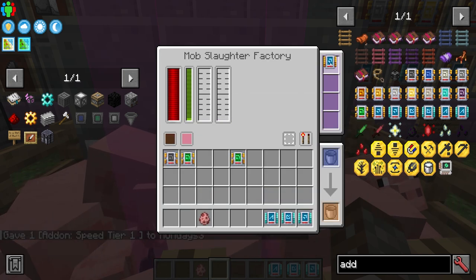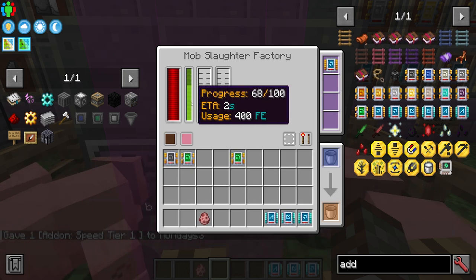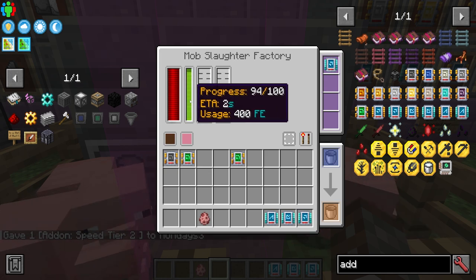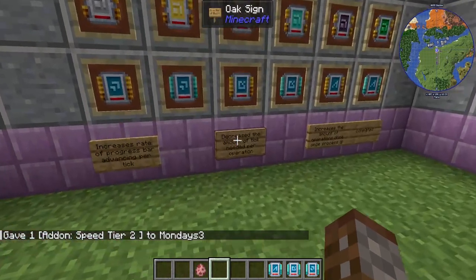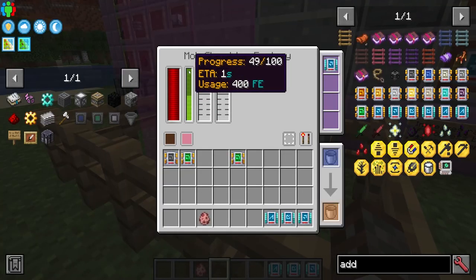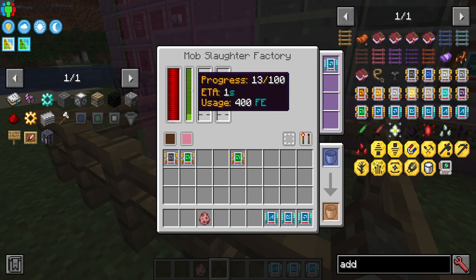A speed upgrade tier one increases it by one more process, essentially skipping a process. Speed upgrade tier two almost skips the process twice over. So it just increases this rate of warm-up essentially. Then we have the efficiency tier, which decreases the amount of ticks needed for an operation — that's the physical speed. The progress bar shows 100 ticks as the default amount needed.